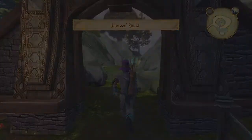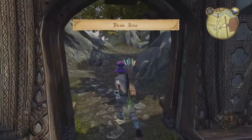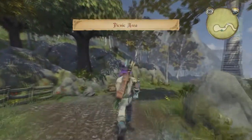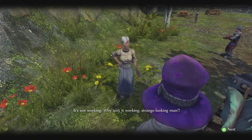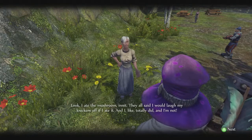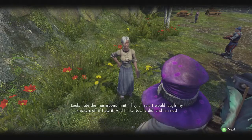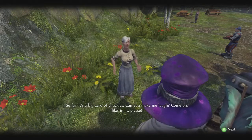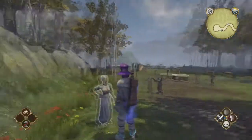Next we head to the picnic area. There's a lady here - she's on the mushrooms, which explains a lot. She says she ate a mushroom and everyone told her she'd laugh her head off but she totally didn't. It's a big zero chuckles. She asks us to make her laugh.